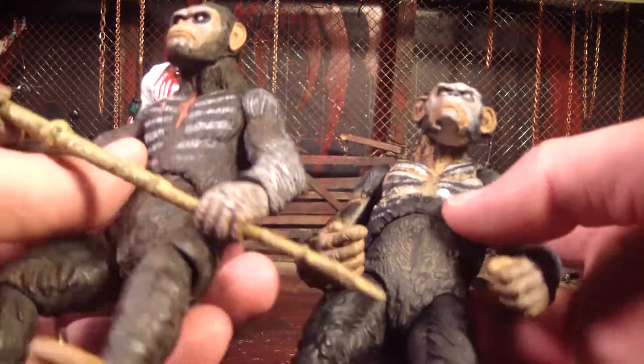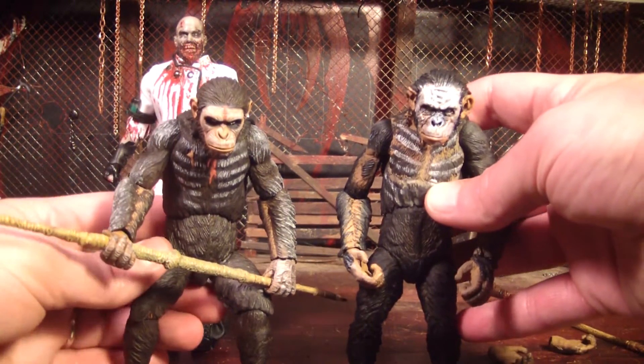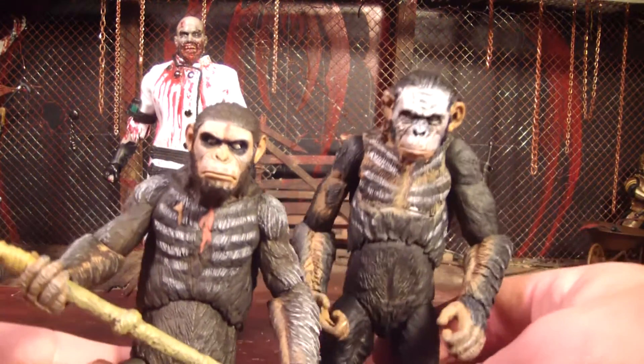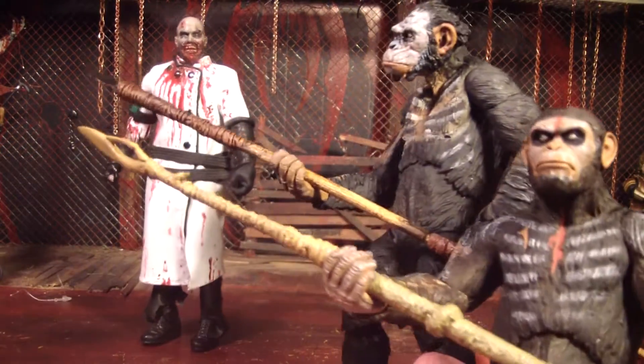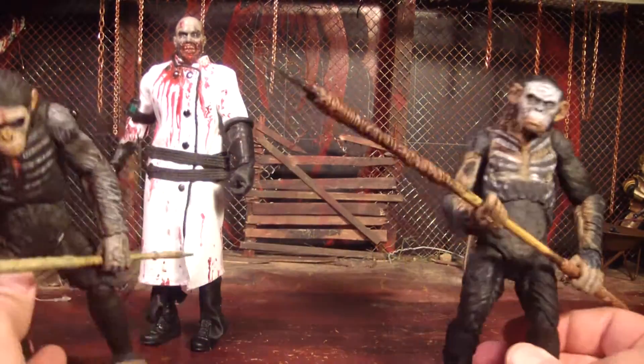They're both really cool. Koopa's fur is a lot more shaggy because he's just a beat up looking ape. But together they're pretty scary looking — you see these two coming at you, better run away. You can see his spear is really freaking long compared to Caesar's. I guess that's just the way it's supposed to be.